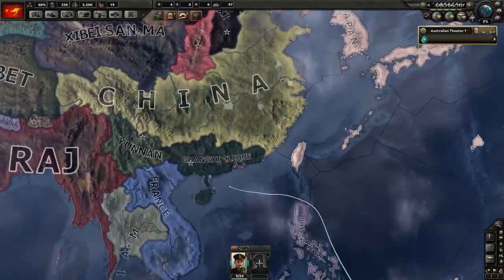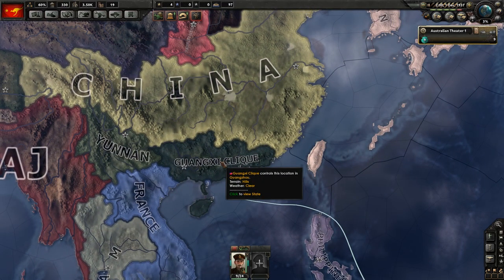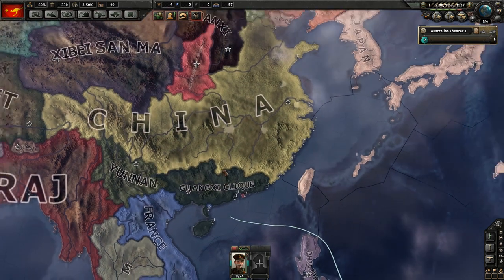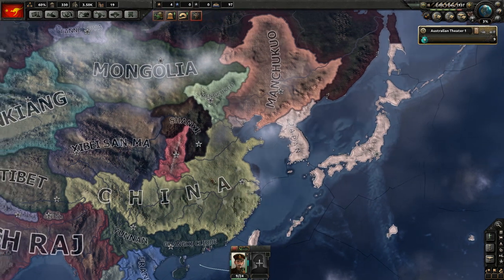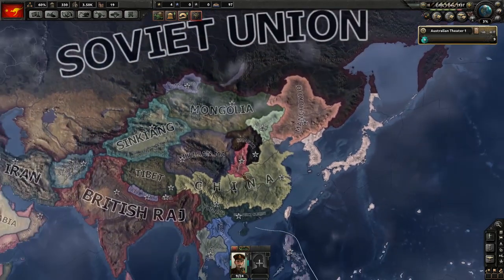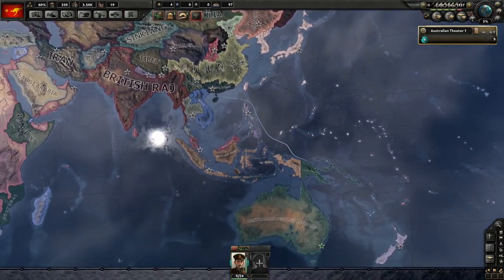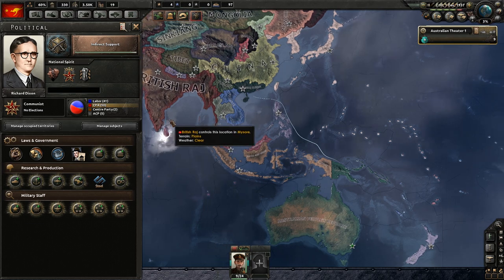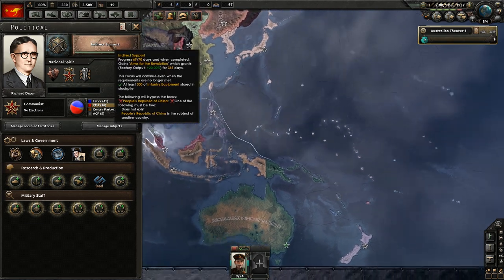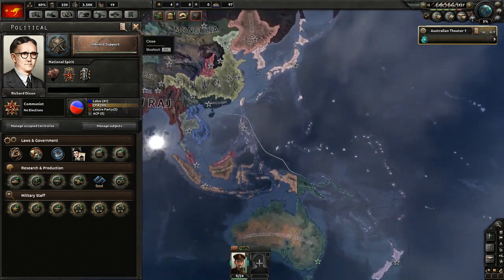We've currently got a bit of a war going, or at least planned to be going. We're currently making our claim against Guangxi Clique, which is totally not how you pronounce that. However, I'm afraid that Japan will just declare war on China, and China will subsume all of its native inhabitants into its faction, and everything will go down the toilet pretty fast. I'm hoping that won't happen, but it probably will. Meanwhile, we're working on indirect support, which is totally the wrong thing to do, but hey-ho.